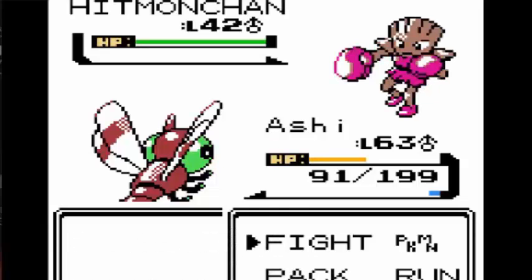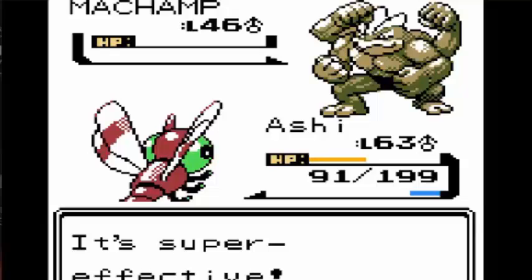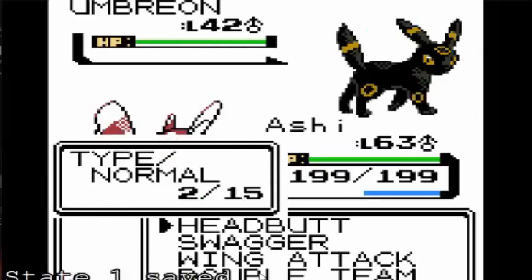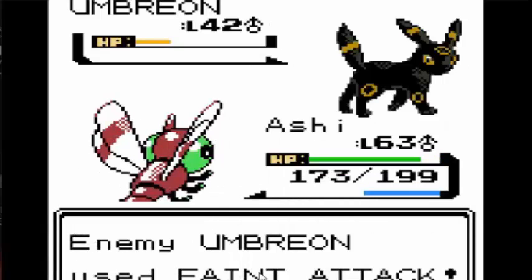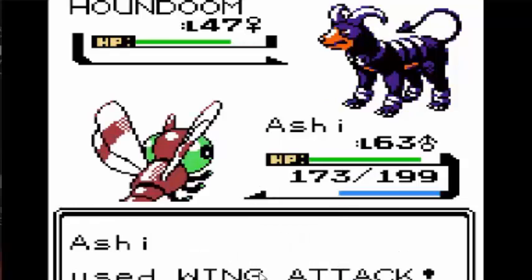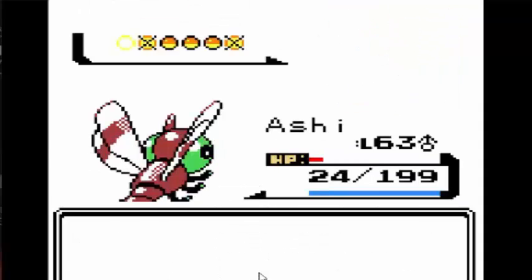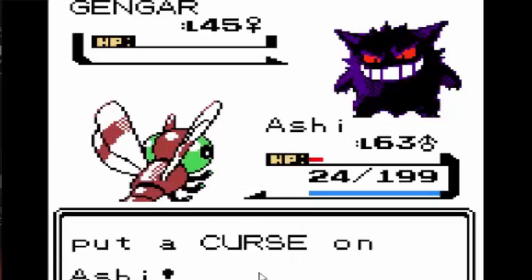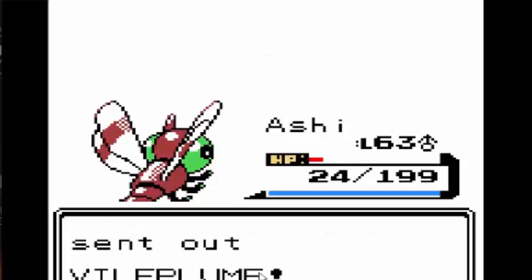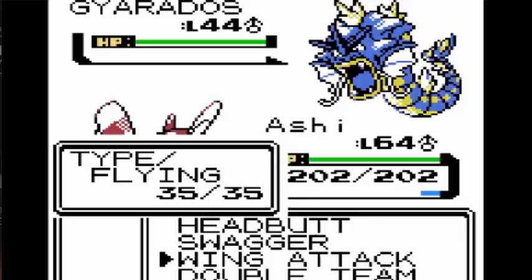Next up was Karen. My Umbreon couldn't really hurt me even if it actually attacked me. I just spammed Headbutt and it used Feint Attack but couldn't do a lot. I ran out of Headbutts because I forgot to use healing items. Houndoom actually did a lot of damage to me with Flamethrower, but two Wing Attacks took it down after it healed. Next up was Gengar who used Curse on me, but I took down Murkrow and Vileplume in one hit each before the Curse could activate. He didn't really do much to me.